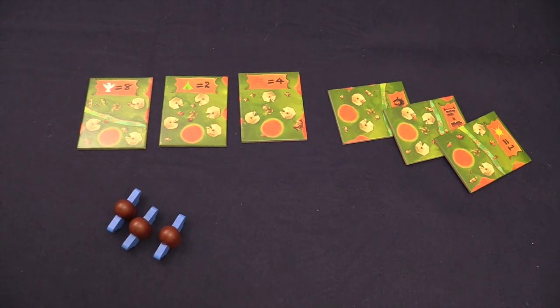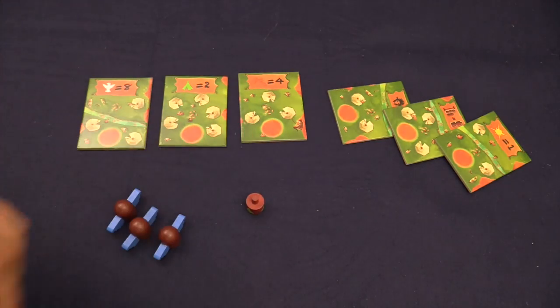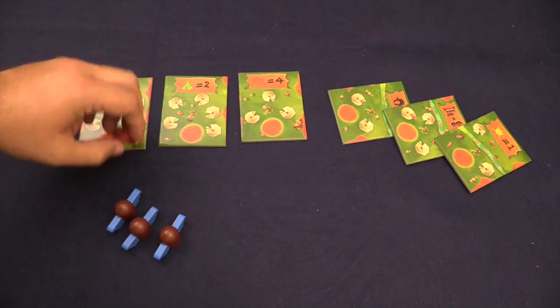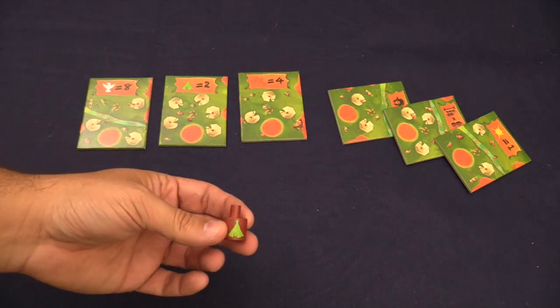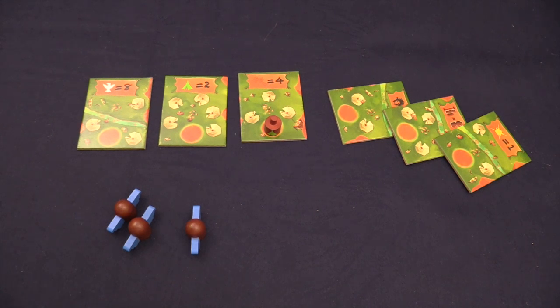On your turn, it's very simple: you dig in the bag and grab one piece of the totem poles. It'll have one symbol on it. Then you will either place a totem pole piece out on any of the three in-play tiles, or you would claim one by putting your marker on it. At this point I'm going to take this and put it somewhere like here, then it's the other player's turn.